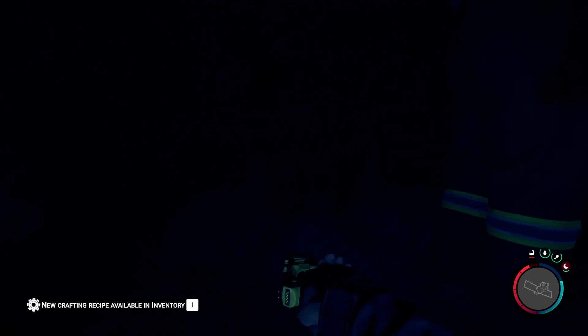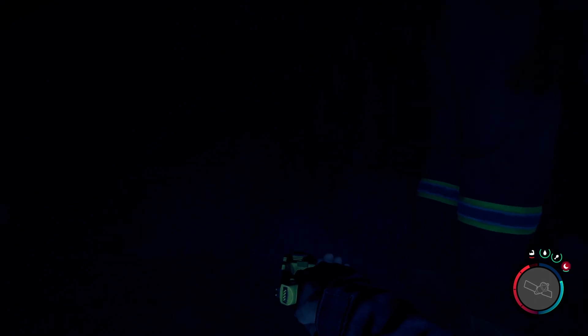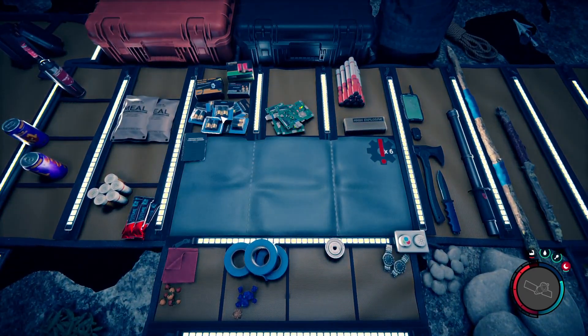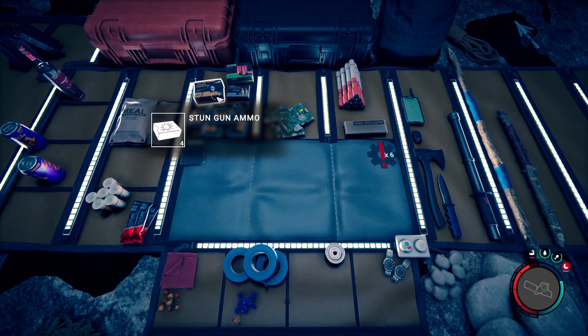I honestly don't really know how to use this yet. I know it takes batteries and I do also have stun gun ammo in my inventory. So we've got batteries and stun gun ammo. Let's try to zap him one time.